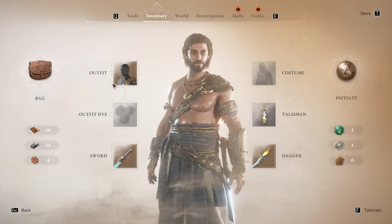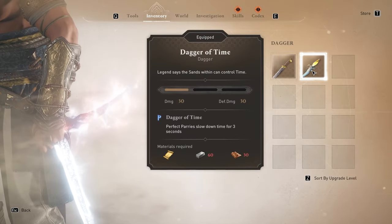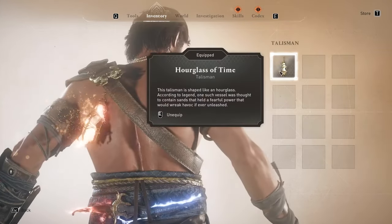There will be standalone outfits that you can equip — just like this right over here. You can see the dagger, the sword, all the things, and also the talisman over here too.